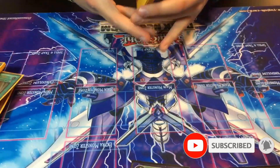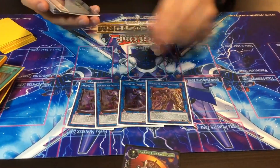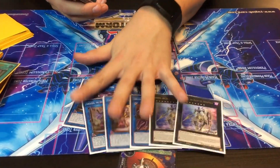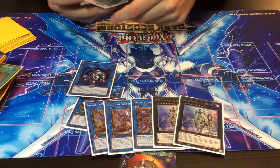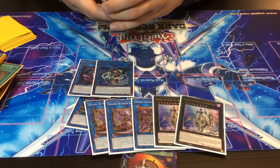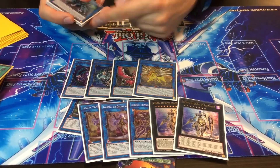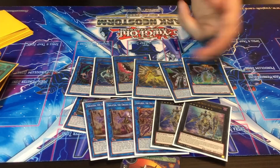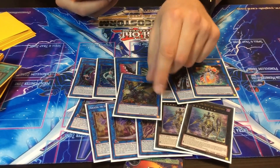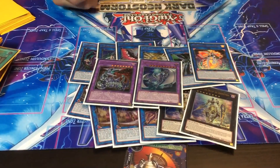For the extra deck, we have Orcus, three Galateas, one Longirsu, and two Dingirsu, which is pretty standard. One Link Kaibros since we have the level one — so if you have him and Nightmare or Harp, you still have combo. One Masquerena because that's your ending play. Trisbena for back-row decks. Azure-Eyes is way too good to kill your opponent, same as Borreload Savage Sword. My two Fusions are Chimeratech and Megafleet.